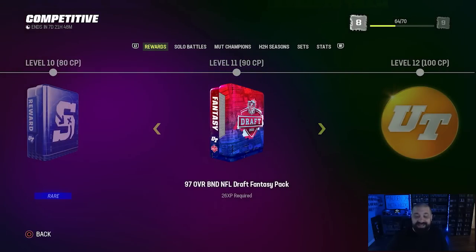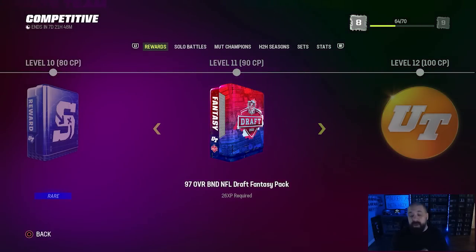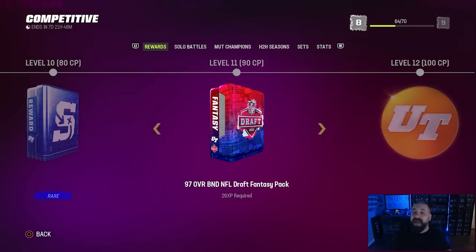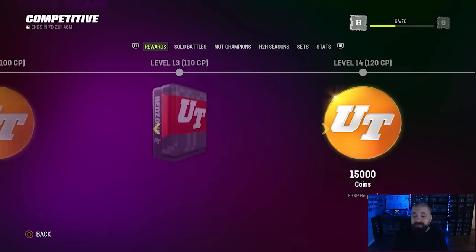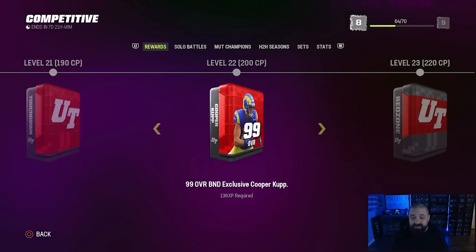At level 11 in the Competitive Pass you get a 97 overall BND NFL Draft fantasy pack. If you've been absent from the game for a few months this one will probably help you, and down below in the comments we're going to link a video going over the best 97 overall cards to take from this pack.